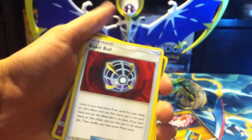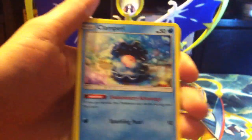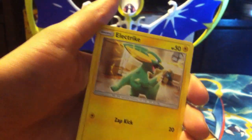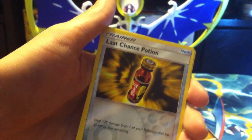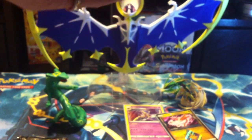Pack three — water energy, water energy. Beast Ball, Switch, Ralts, Meditite, Spinarak, Glameow, Taillow, Electrike, Last Chance Potion, and a Grumpig regular rare. Code card.